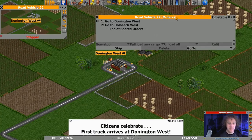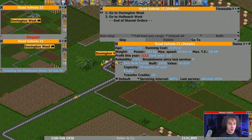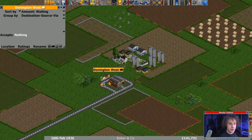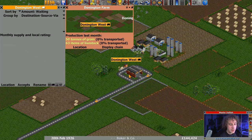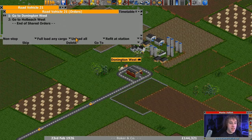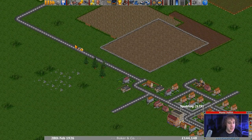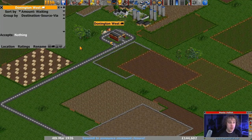If you don't know about shared orders, go find out about shared orders. So the first one's already on its way - that one's probably empty. So we'll turn it around, skip its order back to Donington West and set that one going. One truck has to complete a full journey first - that's it. So we'll send that one back, set that to full load, and turn it around.